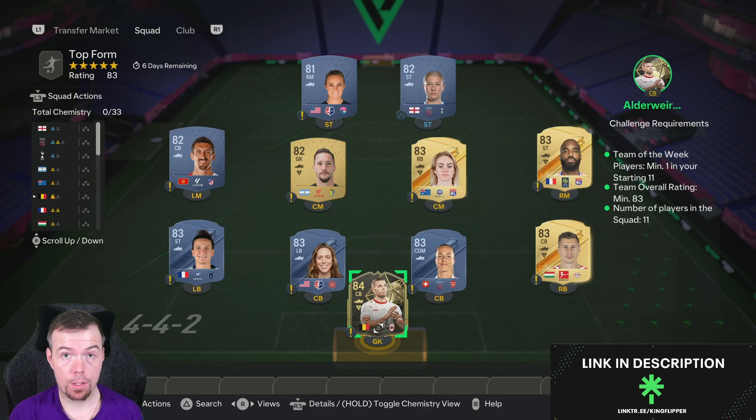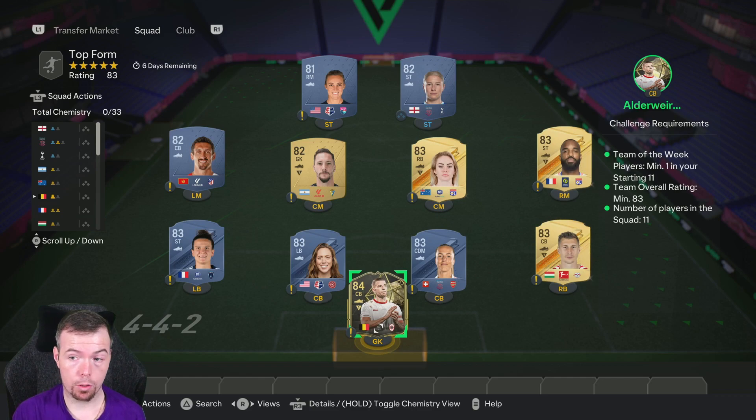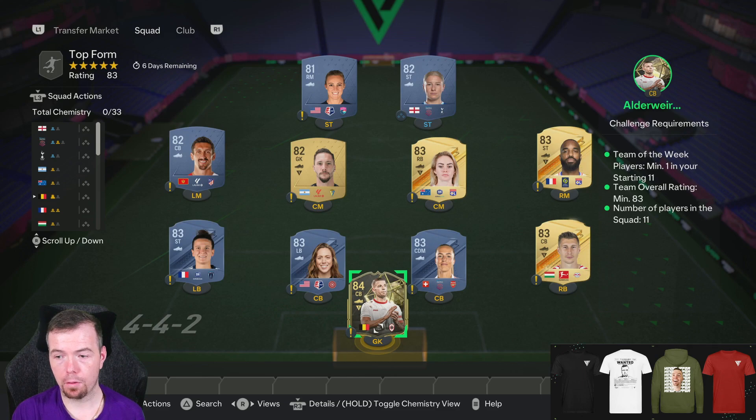By now, prices at the time of doing this SBC — it's been out for half an hour. Business stops will always be cheaper, and prices do fluctuate depending on when you're doing this. So yeah, Top Form requires a Team of the Week — that's an L. 83 or 84 rated? 84 is the best to go for because 83s and 84s are the same price, and there's only a 1K difference at the moment between an 82 and an in-form — it's not worth it.